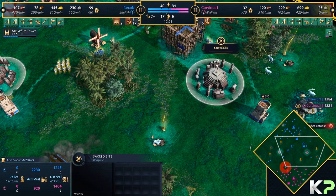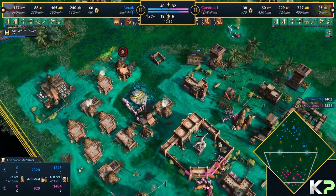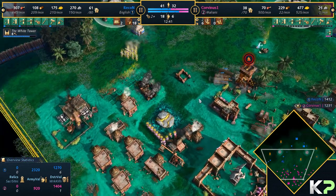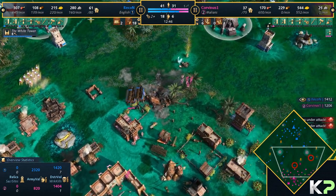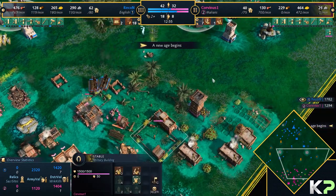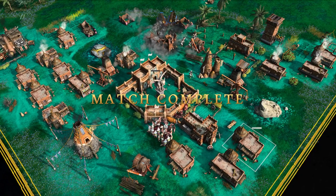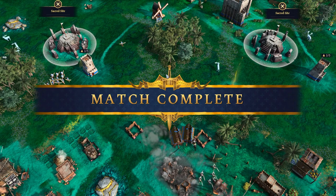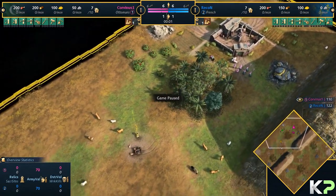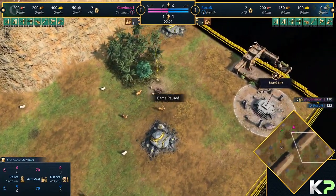On these micromaps, English does seem like a smart, logical choice — something that should be really strong. And Marlins is one of the civs that does tend to run into issues on the micromaps because some things they can't interact with properly — Pit Mines, and just limited gold in the first place. Corvinus finally realized he needs to get some stakes, but he has no stake to claim in this game. First match going to Recon. But don't worry folks, this is a BO5 — there's more coming. Subscribe and comment down below, let us know how you think this one's gonna play out.